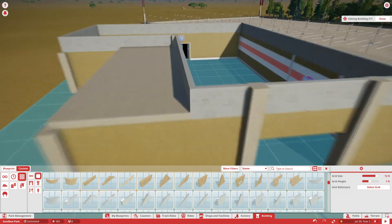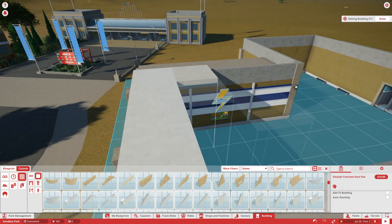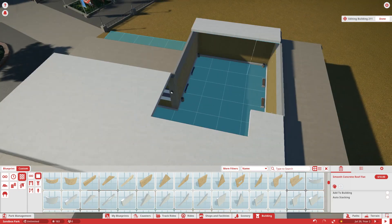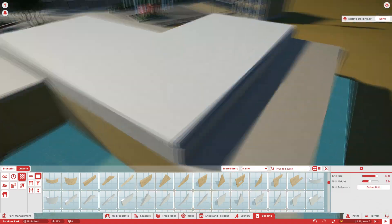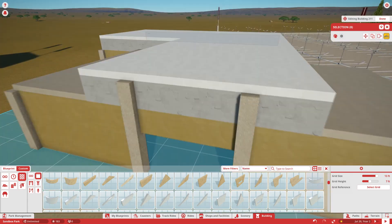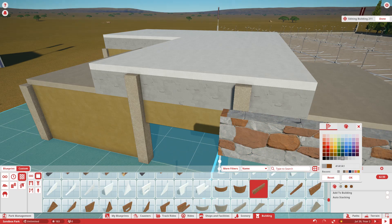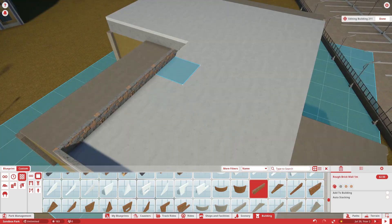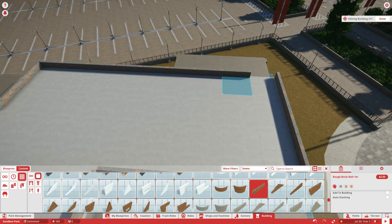The next episode of this series most likely will be more of a detailing episode. I want to go back and detail the buildings a little bit more and just the entrance area and entrance plaza a little bit more. I feel like they need more detail, and you guys thought so too. A lot of people are saying the buildings need more detail and that they're a little bit boring.